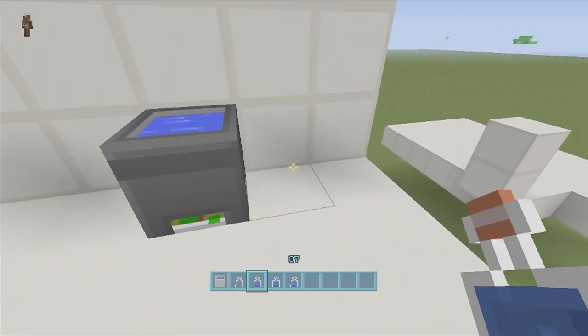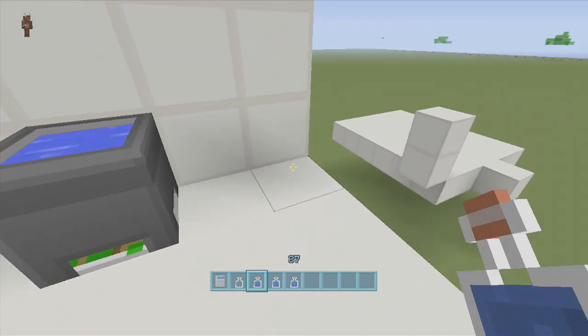And as you can see there's no more water in there, so just fill it back up when that happens. But that's it guys — all of this is a BUD switch and a monostable circuit. So it's a very easy build.